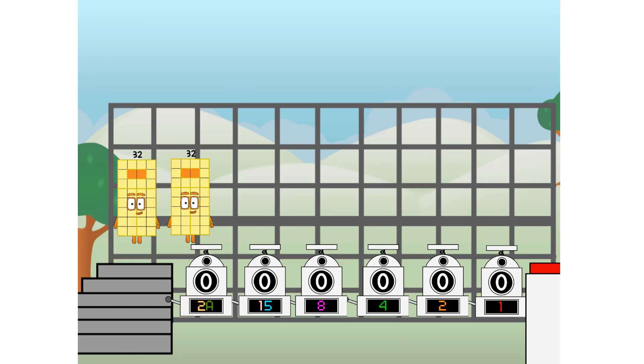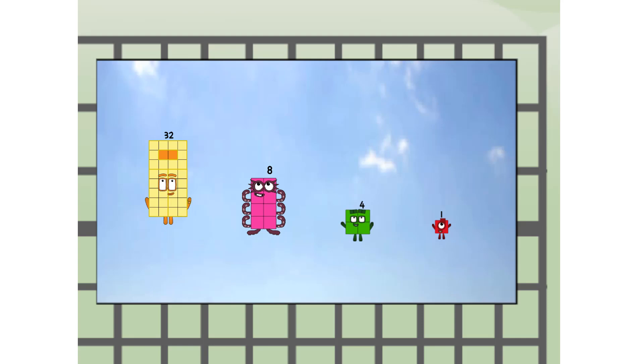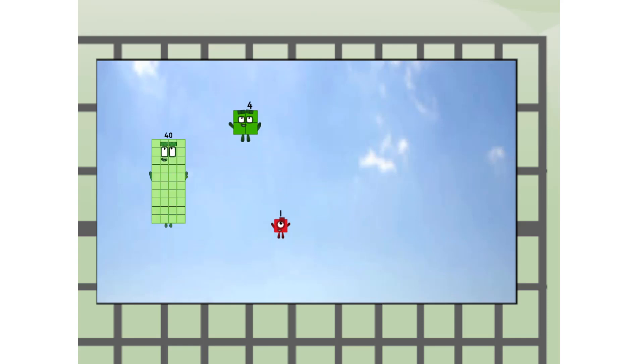First, I split in two: 32, and 16, and 8, and 4, and 2, and 1, and one more to press the big red button. Then you choose who's going up: one of me, and none of me, and one of me, and one of me, and none of me, and one of me. And fire! Wee!